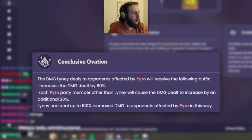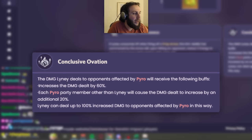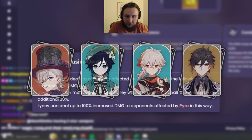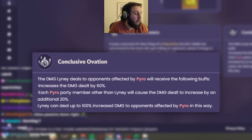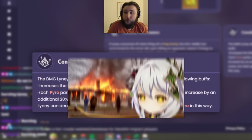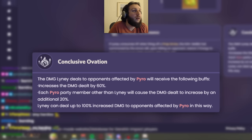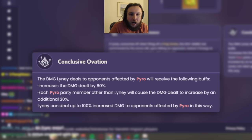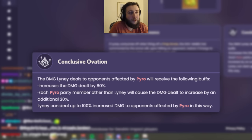This damage bonus only applies when dealing damage to opponents affected by pyro. You can actually fairly reliably keep a pyro aura on enemies without needing other pyro units — you could play Lyney, Venti, Kazuha, Zhongli and maintain uptime. You can use reverse melt, and as long as you're not applying too much cryo it won't remove the pyro aura. Burning also helps maintain it. It's a nice way to nudge the character toward mono-pyro teams, making him very good there without being broken in every team.